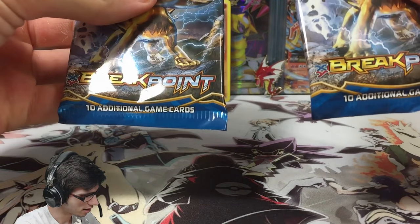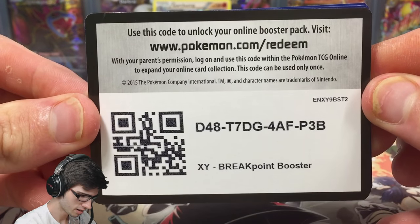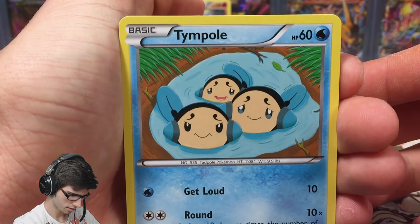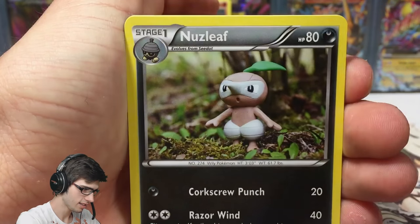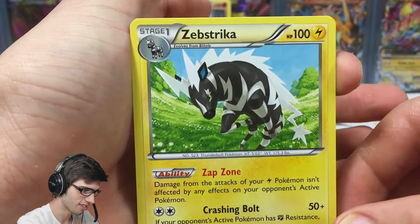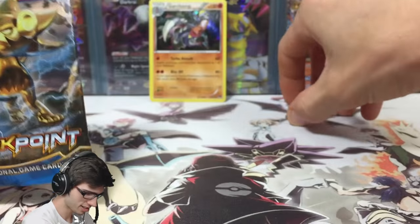Let's get into pack number two. I'm just going off how loosely packed it is. There's code number two of the opening. Pack two: we have a Trubbish, Phantump, Ducklett, Nuzleaf, Mawile, Sudowoodo, a reverse Furret which is just a common, and a Zap Striker as the regular rare with 100 HP — Zap Zone and Crashing Bolt. Not bad but not great.